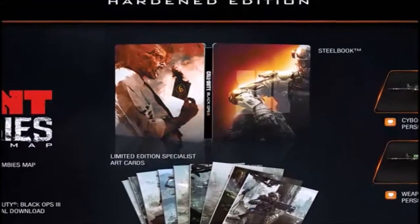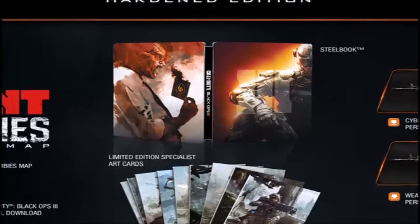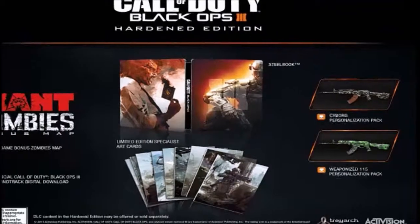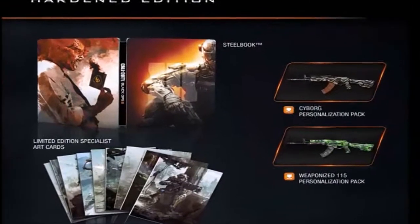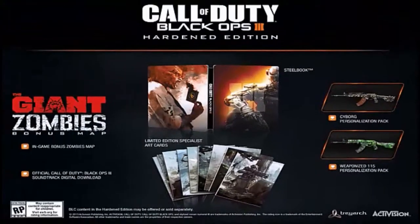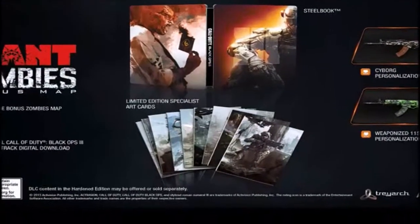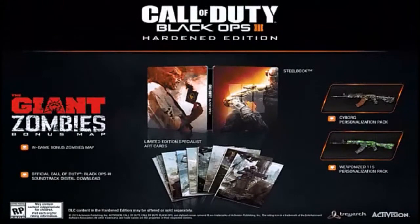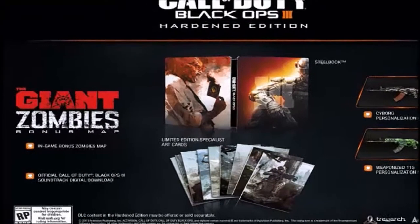If you're getting the Hardened Edition, I want to talk about it a little bit. The steel book you will receive looks very awesome. You also get the Cyborg personalization pack, as well as the 115 pack. My favorite thing about it is the limited edition specialist art cards that you will be receiving — I can't wait to take a look at those. Also included is the Giant zombie bonus map.